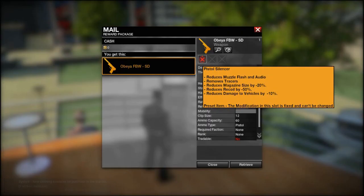Let's scroll over the silenced pistol and see what it's decreasing. It reduces the flash, audio, and tracer. Magazine size decreased by 20%, but it still has 72 bullets, so I don't really care about the smaller magazine — I'll probably die before I run out of bullets anyway. And then there's the recoil thing; I didn't really feel the difference while playing, but maybe I'll figure it out later.